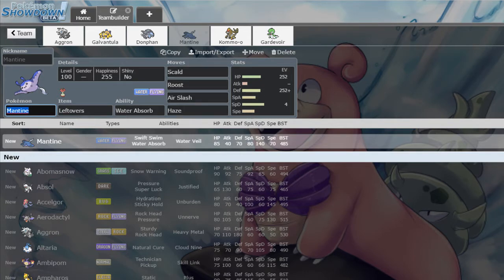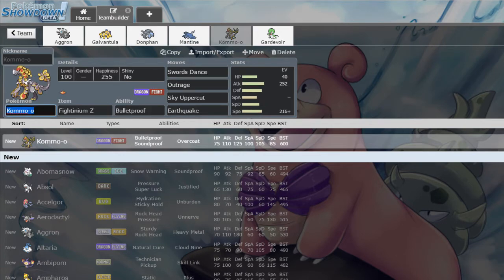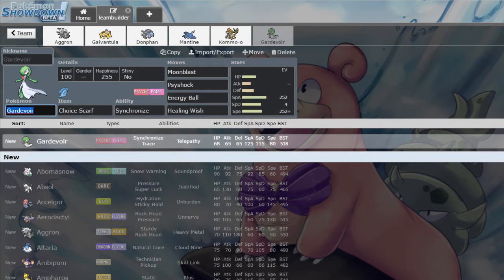The Haze set is so we don't lose to Scarf Heracross. If we come in on Stone Edge we probably still die, but there's a chance we can live. Another Mon that appreciates the web support: we're using SD Fightinium Z Kommo-o — SD, Outrage, Sky Uppercut, Earthquake. Might switch it to Dragon Claw if Outrage isn't helpful. The last Mon is a Scarf Gardevoir, so that just in case we don't have webs up, we still have a bit of speed control.